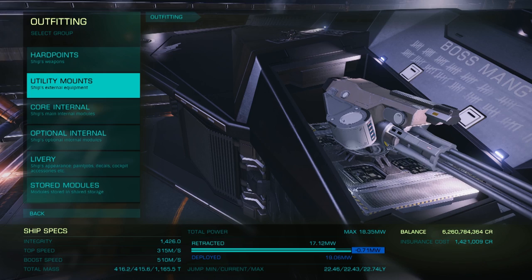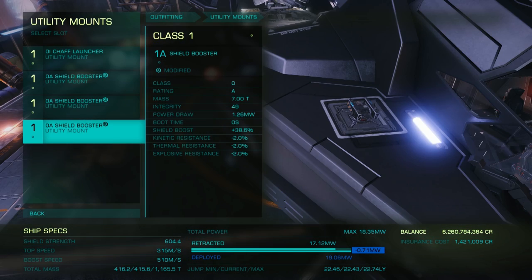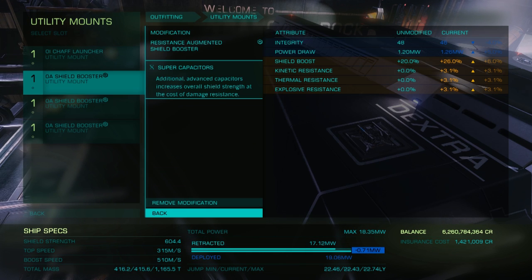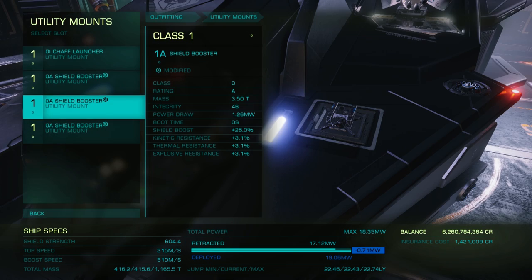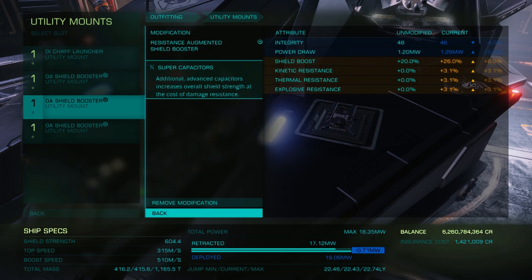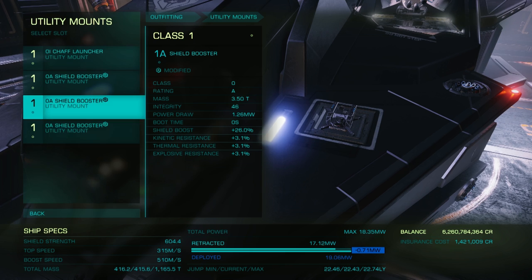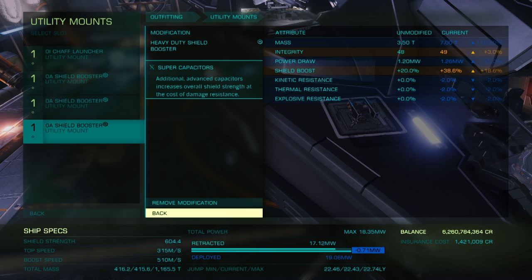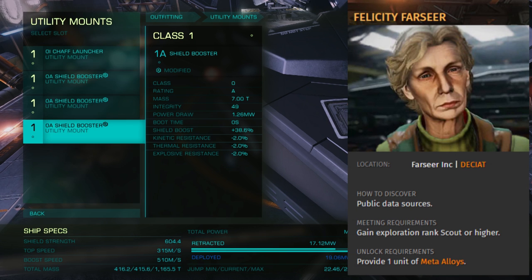Moving on to utility mounts, we have a chaff launcher and three Class A shield boosters. The chaff launcher is not modified. One of the shield boosters is engineered to grade 1 heavy duty with supercapacitor effect, and the other two are engineered to grade 1 resistance augmented, and they also both use the supercapacitor experimental effect. This is pretty much my standard mix of engineering upgrades for shield boosters, as it gives us the best mix of damage resistances for all damage types. These upgrades are available from Felicity Farseer.